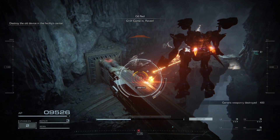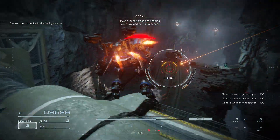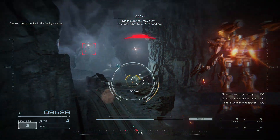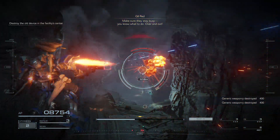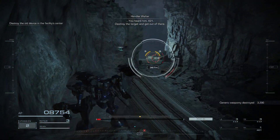Gun 13, come in, Raymond. PCA ground forces are headed your way earlier than planned. Be sure they stay busy. You know what to do. Over and out! You heard him, 621. Destroy the target and get out of there.